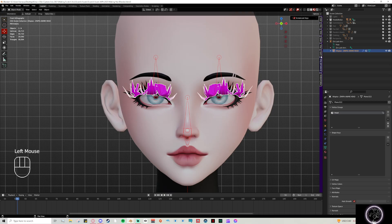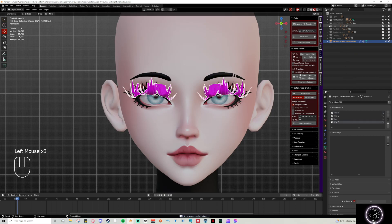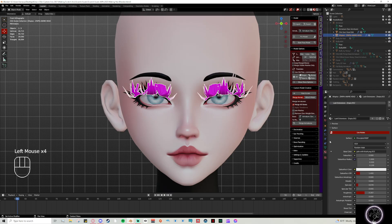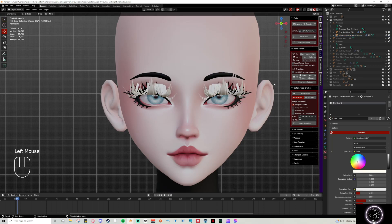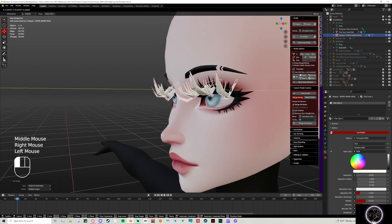The weight painting is already set to the head, so that's perfect. I'm going to go ahead and merge the armatures — and sometimes it does this, so just click and drag. Here's our armature, everything's merged perfectly. I'm going to leave these as a separate color, not pink, so it's a little bit easier to see.